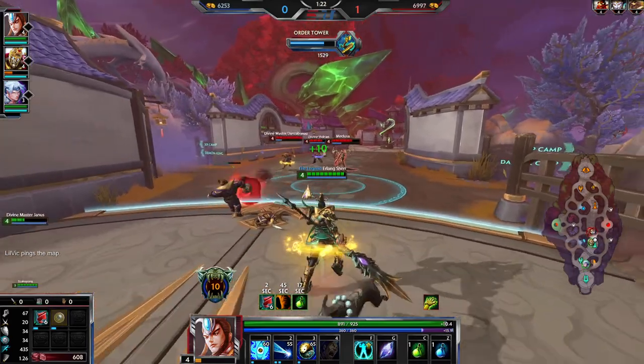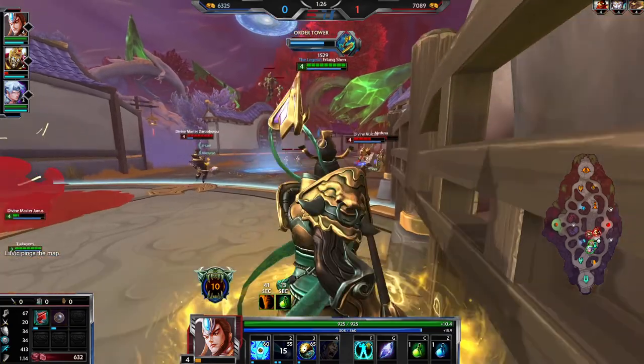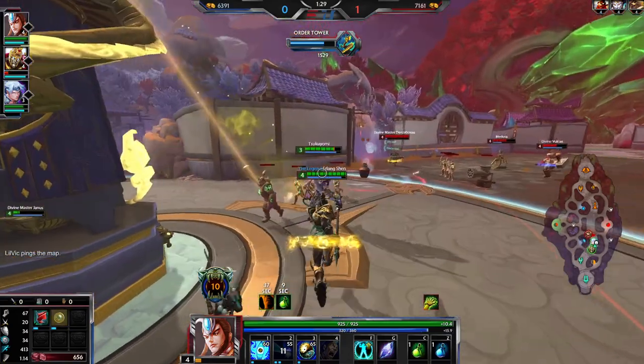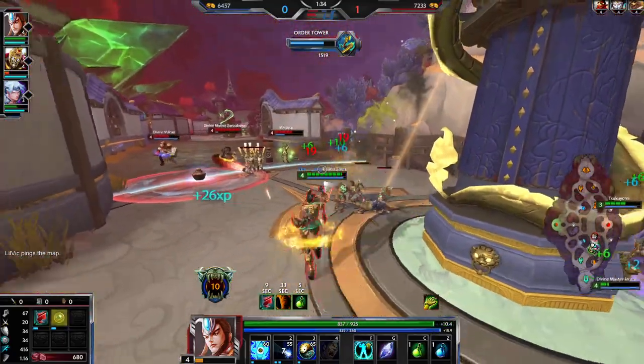If you see double physical with any auto attack based god, try and get Berserkers. At the moment it's very strong — they might nerf it — but for the time being it's probably one of the best pickups for auto attack based warriors as well as most ADCs.